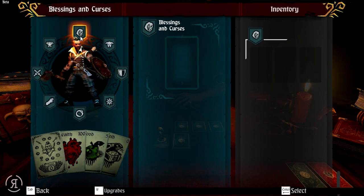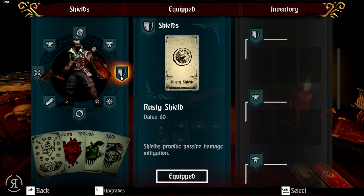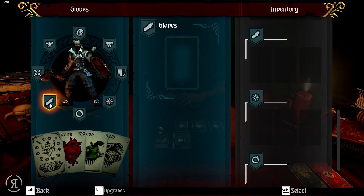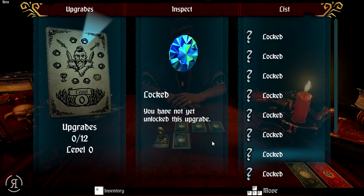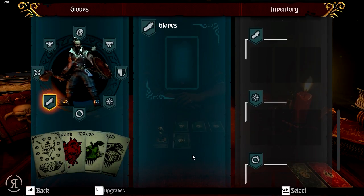We have some light armor. We can actually acquire blessings and curses as well — a helm, a shield. We have a rusty shield at the moment, some artifacts, and of course trinkets and gloves. We also have an upgrade screen over here; everything is locked because we have not done anything yet, but we will soon see if I'm able to survive even the first level.